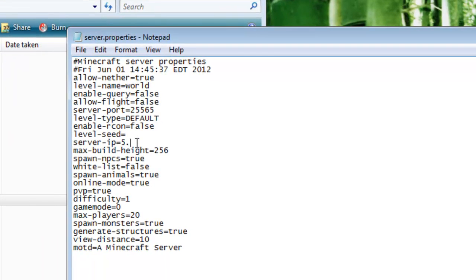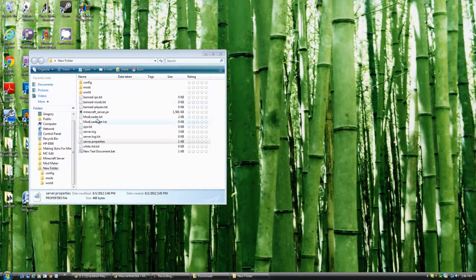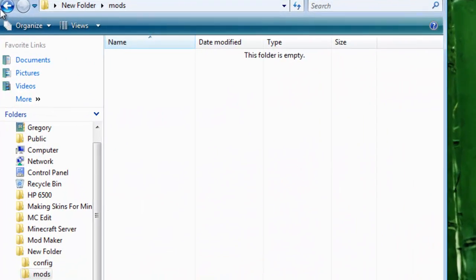What we're going to do is put an IP address in now. Open up the server properties and put your IP address right there. I'm using Hamachi - I like Hamachi, very nice. I can never get my regular IP to work in this thing so I use Hamachi instead. You can also go through all the other settings like game mode - one is creative mode, zero is survival mode - max players, spawn monsters, and all this other cool stuff. There's also a mods folder, world folder, and config folder for ModLoader MP.